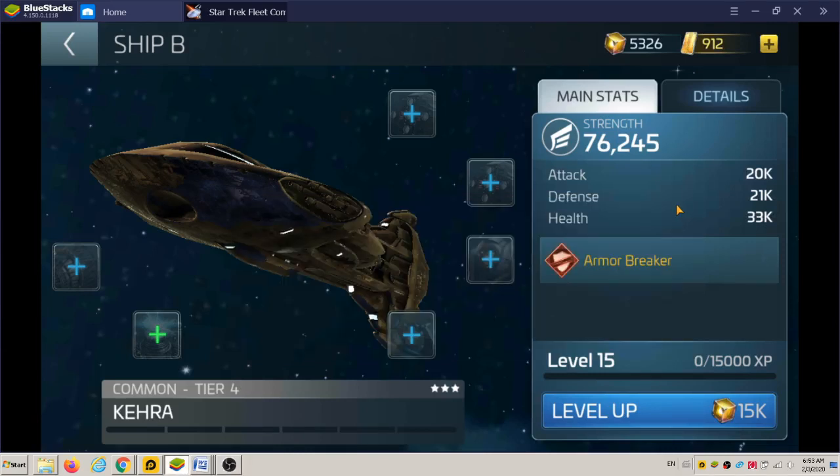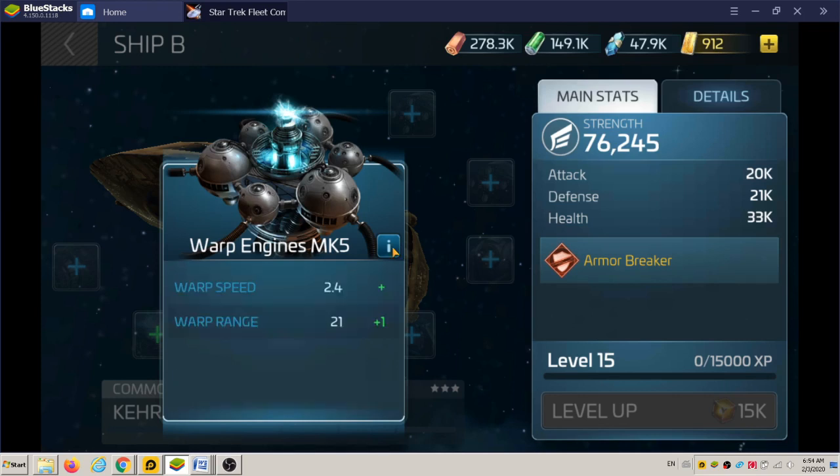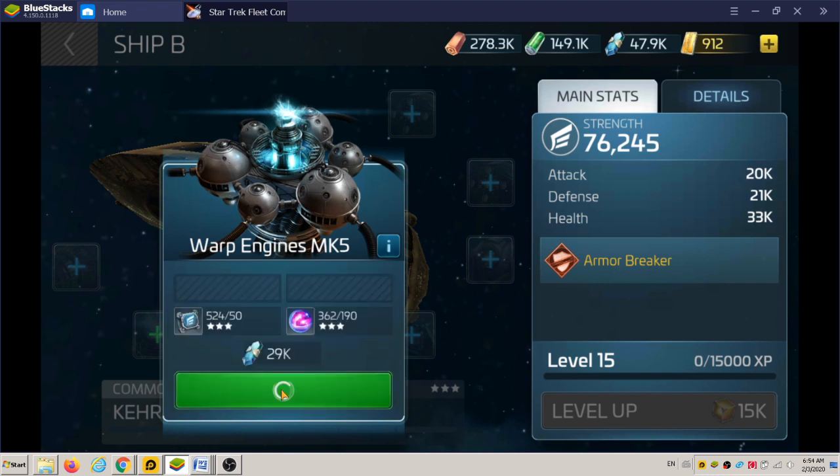Good morning everybody. We're tiered up now and just starting on the first upgrades for tier 4. I opened up some dilithium tokens so I could do this warp engine upgrade MK5. You can see warp speed is increased and warp range is increased too, so I don't have to use Scotty on the ship.